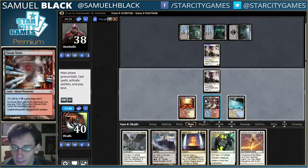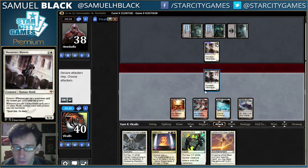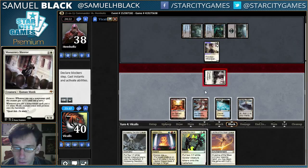We both have it now. I'll attack with mine — how do you like that? No blocks. I feel like I should maybe stop my opponent from having this by using Jeskai Charm, but I kind of want to just make some tokens.